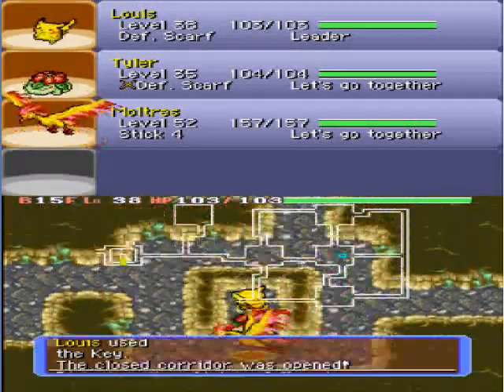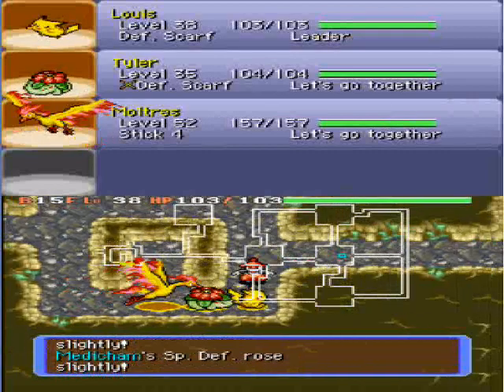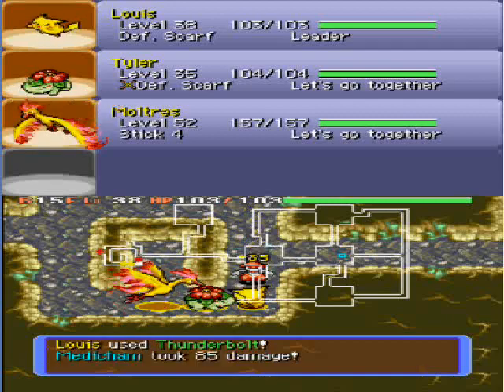And we don't even have to walk on any water to get it. We got Waterfall! That is awesome. Alright, so that's the HM we just got. And you can tell if it's the HM because the disc is gold — it's a gold disc.